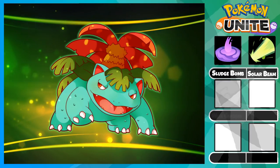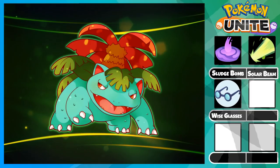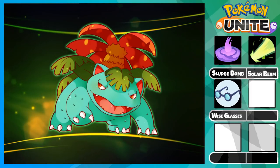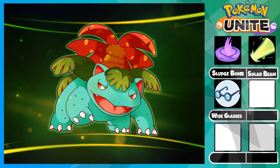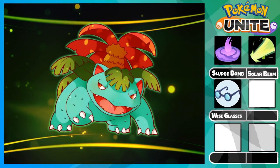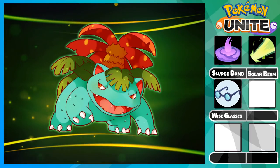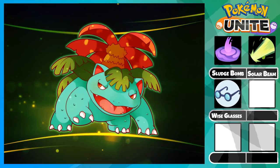Moving on, let's talk about the best items for Venusaur. First off we have Wise Glasses. This will be your only damage item as it gives a lot of special attack and increases your special attack by 7% at item level 20. Overall this item gives about 10% increased damage and is more consistent and a better option than Shell Bell and special attack spec.